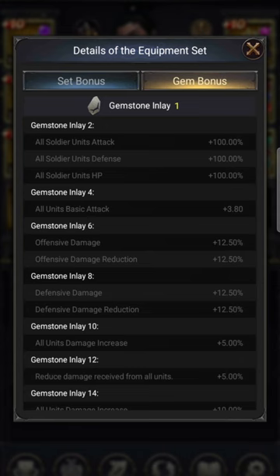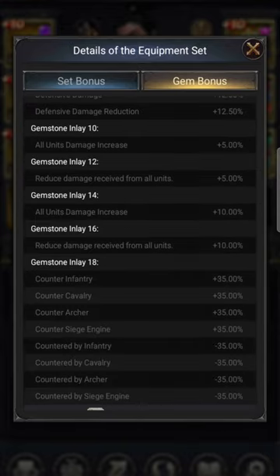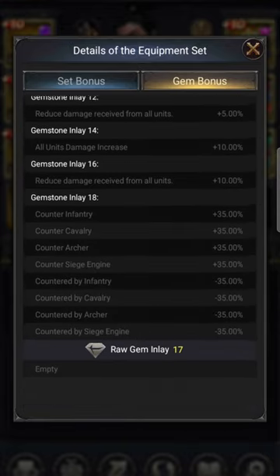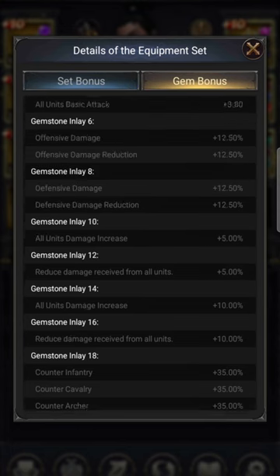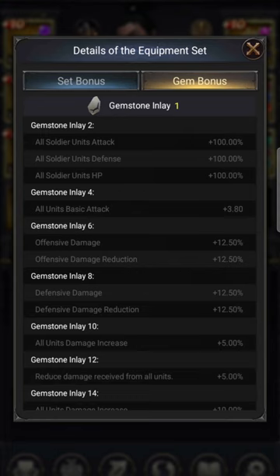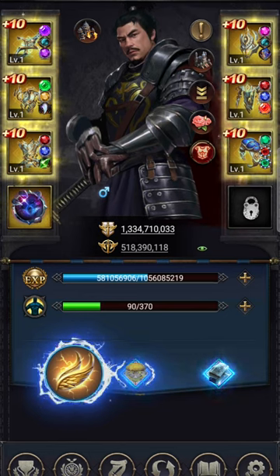A gem boost at the end of the day, and this is what it does here. Scrolling down, it also says raw gem inlay: 17. So does that mean 17 out of 18? There are 18 slots total and I've done one so far.